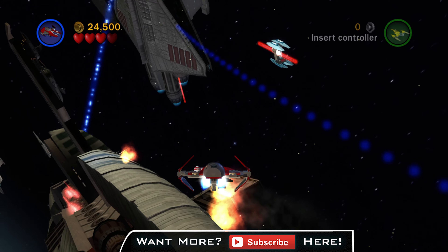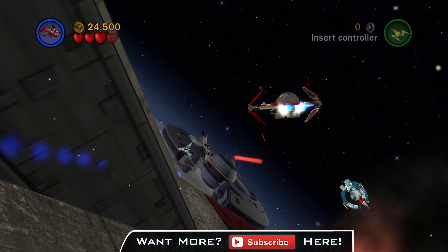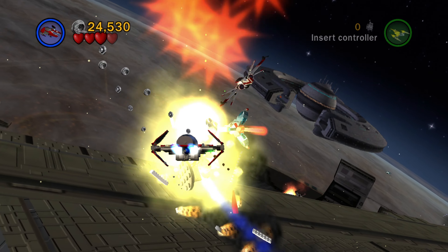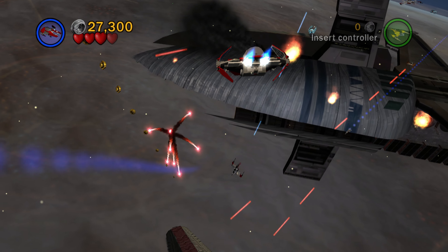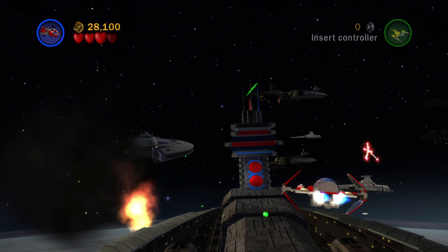I imagine you guys got most of these minikits in your first playthrough, but just in case you missed one or can't find it, hopefully this video will be of help. The next one comes up on you quick — make sure to be on the bottom left of your screen as you turn around that Republic ship and you'll be able to get that just fine.